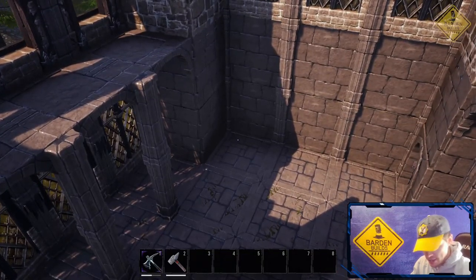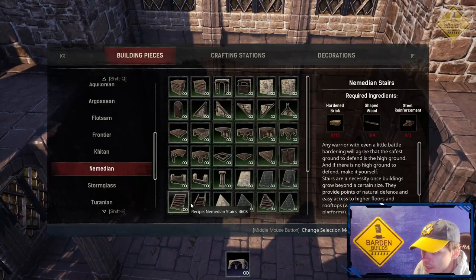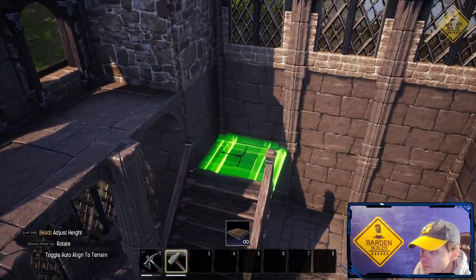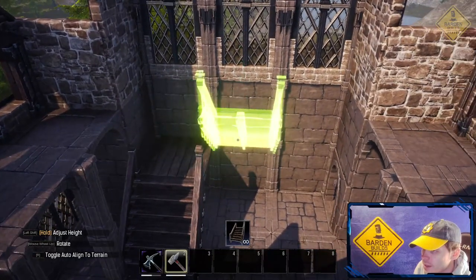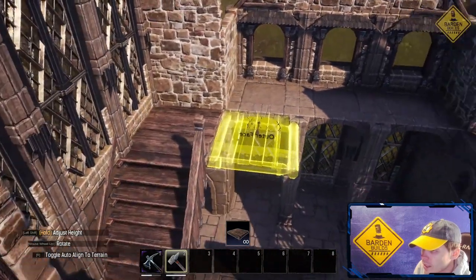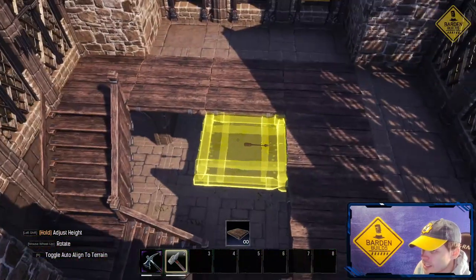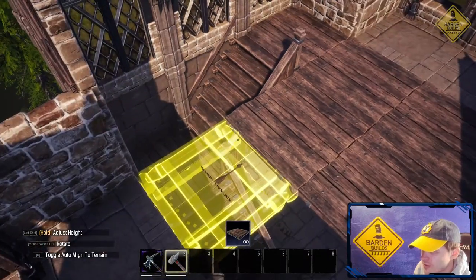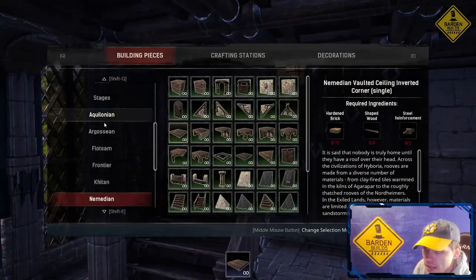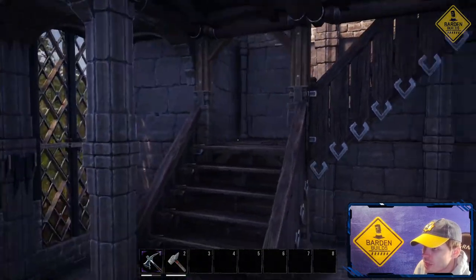All right, so now we need some stairs that lead up to this top floor. So we're gonna switch back to the Numidian pieces. We're gonna place a stair piece here, go in the Numidian ceiling piece there, and have the stair kind of wrap around like that. Then we'll run these wooden ceiling pieces, rotating it so all the panels face the same way. And then we're gonna go wooden support strut — we're just gonna place one there and one there.